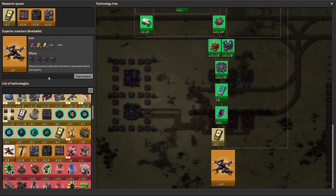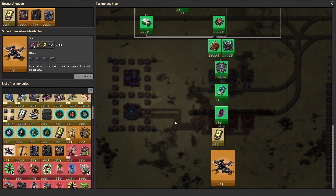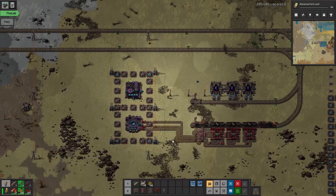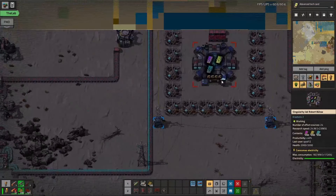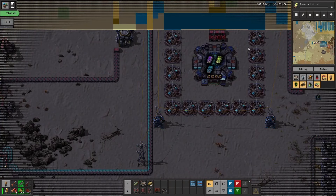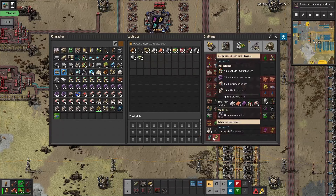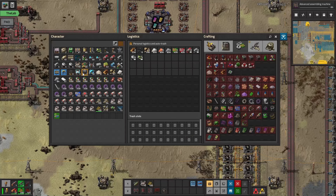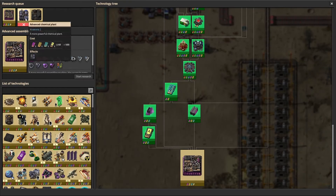That also gives us access to superior inserters, which is very nice. For now I'm just going to wait for the research to get done. It's going to take a while because we need about a thousand tech cards. I did get the research done — being able to make the advanced tech cards — and I did gather enough resources to be able to research the advanced machine and the advanced chemical plant.